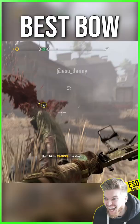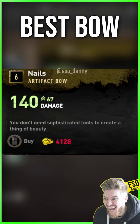The best bow in Dying Light 2 is the artifact bow called Nail, pretty much insta-killing most zombies with a headshot. I'll be showing you how to get it in the Golden Rarity, which does a base damage of 140+.